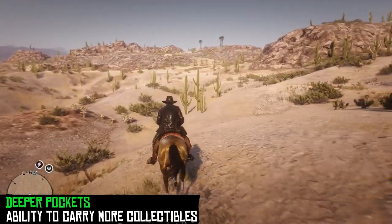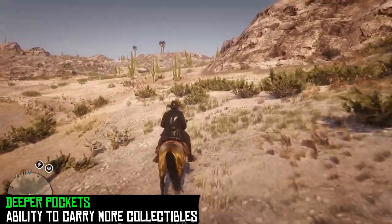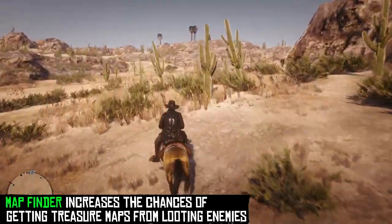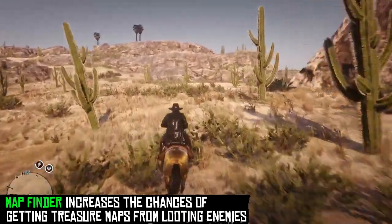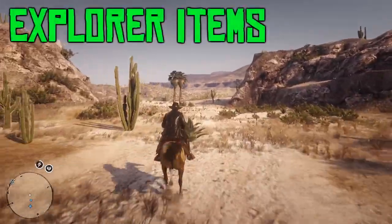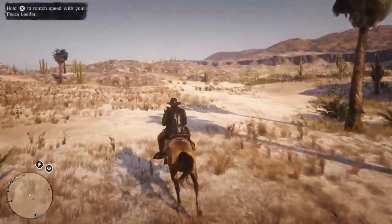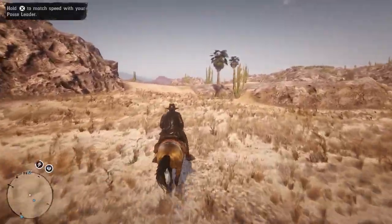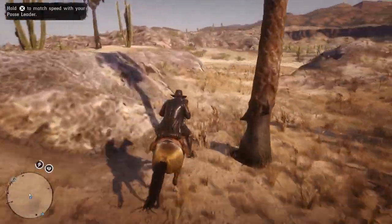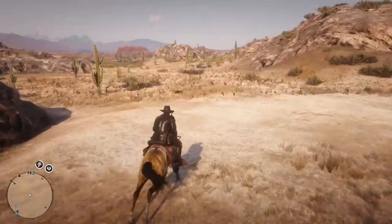The next ability would be Deeper Pockets, which would allow you to carry even more collectibles than you currently can. The final ability is Map Finder, which would increase your chance of getting treasure maps off enemy NPCs. Along with the perks, you would get a variety of other unique things — weapons like a cavalry saber, perhaps a musket with a bayonet, or a blunderbuss — some explorer-themed clothing, an explorer camp theme, along with 1898-era national flags that you could put up at your camp.